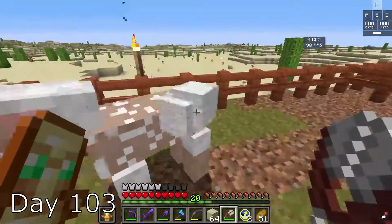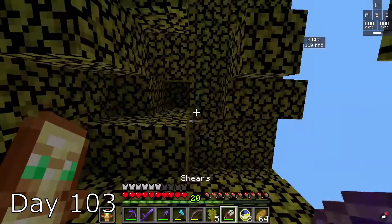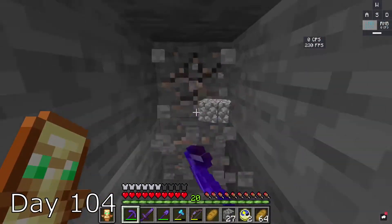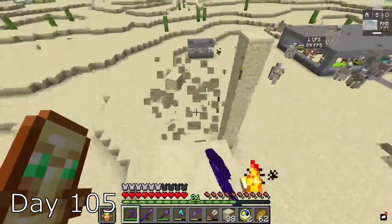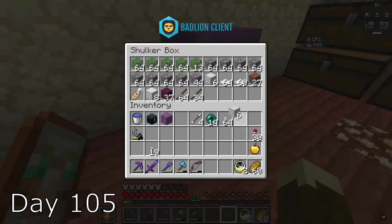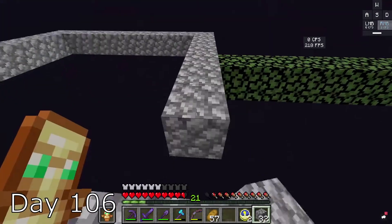I sheared the sheep for the first time and made them breed. I made the terrain look a little nicer and grabbed a bunch of leaves. I sheared some sheep and mined a lot on day 104, and I found some diamonds. Let's go! Day 105, I got rid of the sign and the dispensers, got a nametag from a villager, and was ready to go to the end. I built very far out and then began to build my platform.